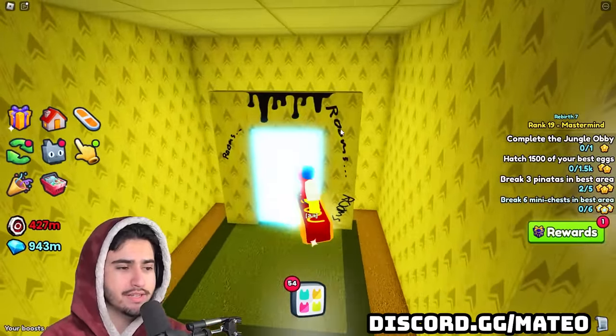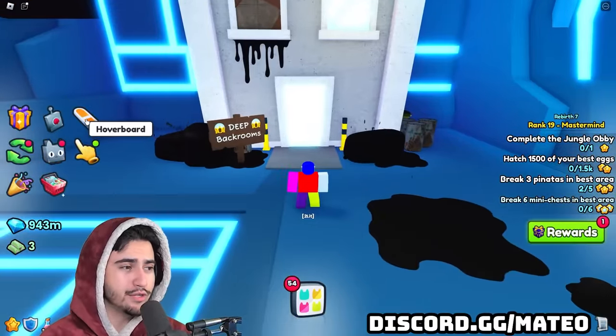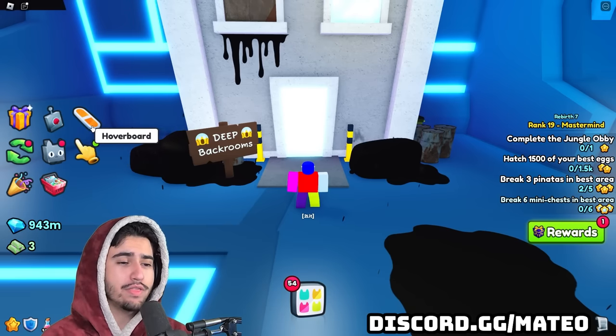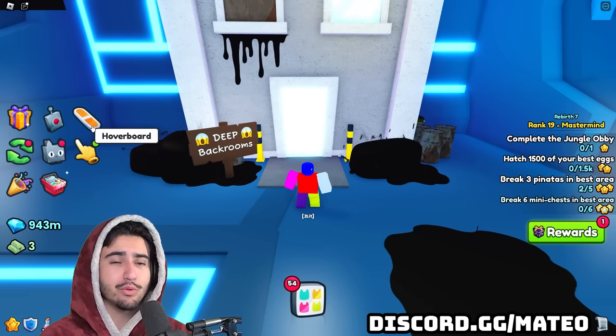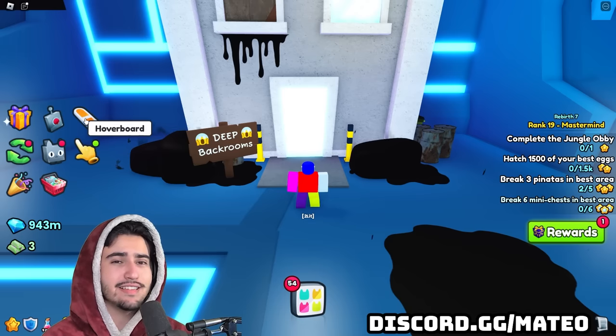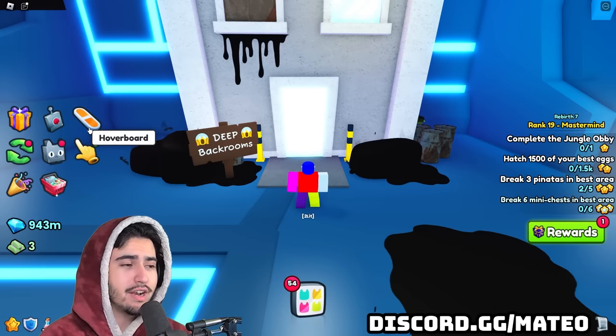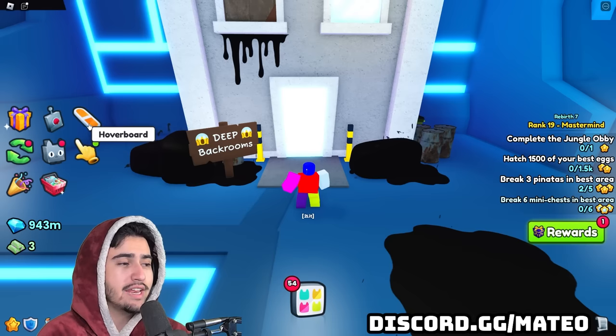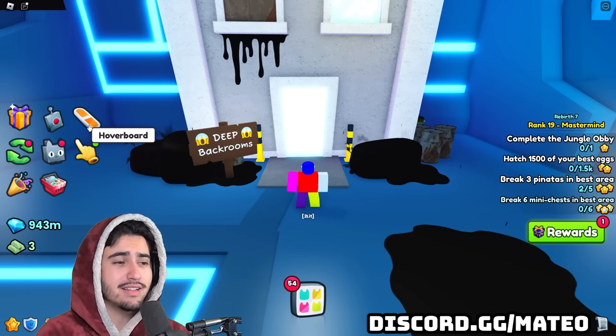If you are on a mobile device, it is essentially the same thing, but what you're going to have to do is just tap the hoverboard. It's going to look like the hoverboard isn't there when the black screen is over it, but it really is still there. Just hover your finger over it before you enter and click it at the same exact time that I was pressing Q earlier. You can actually do this method on PC as well — if you think you would be better off clicking the hoverboard than pressing Q, go right ahead. Personally this one is a lot harder for me.